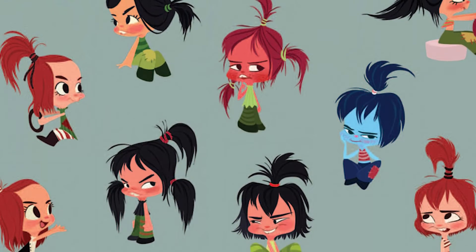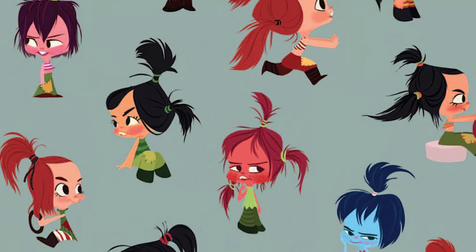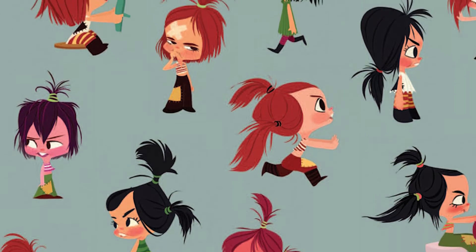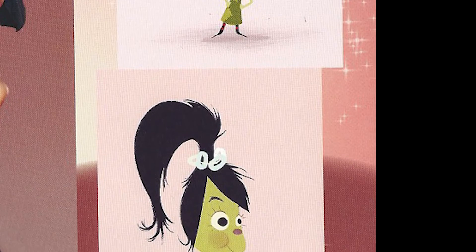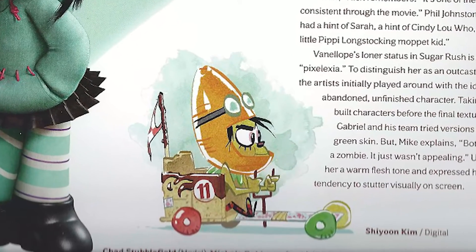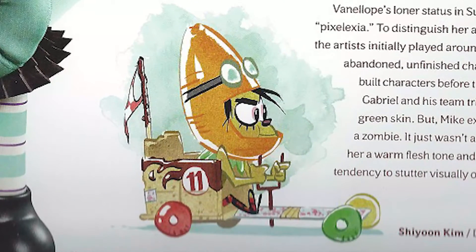In the concept phase, there were several different ideas for what the Vanellope character could have looked like. All of them cute and childish in appearance, as well as some that looked a little interesting. Imagine if they would have gone with this green skin design. The more I look at it, the more I kind of like it. But it was said by the creative team that they didn't go with this design because she looked like a zombie. Fair enough.